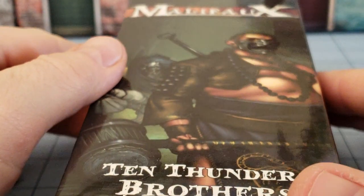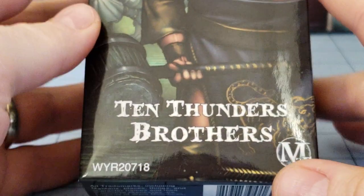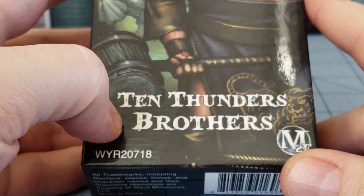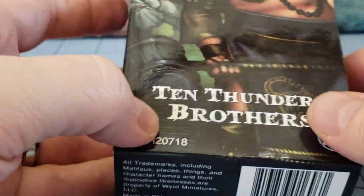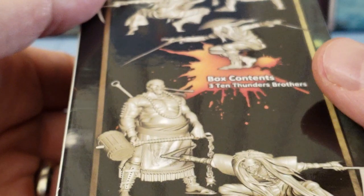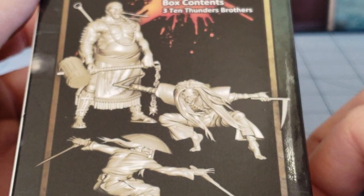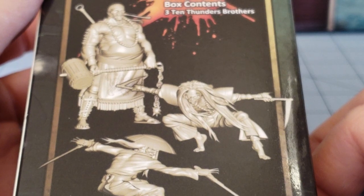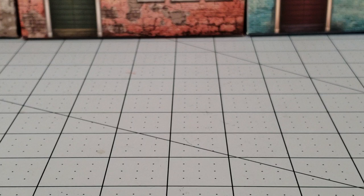Hi everybody, Highlord Tamburlain here with another Obscurity in Miniatures. Today we're going to take a look at the Ten Thunders Brothers — Ten Thunders being their faction, brothers because I'm guessing they're actually related. They don't really look related, but who am I to judge? Because I don't look anything like my brothers. Why don't we see what our brothers actually look like?